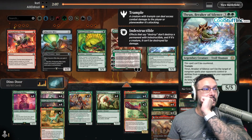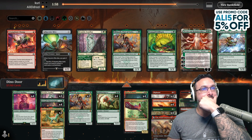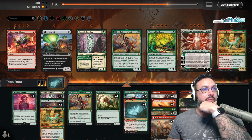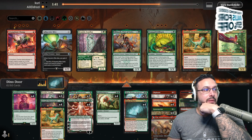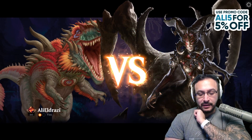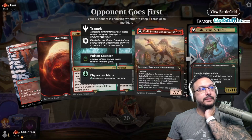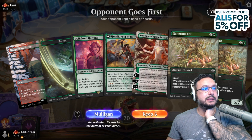Baby Ghalta did work there — she killed the juggernaut, but I feel like Wrenn's better. Oh no, that's too slow. That's better. Keep six. Why is it never a crash mid-game? Like why is it always when I have to mulligan? It's not good.